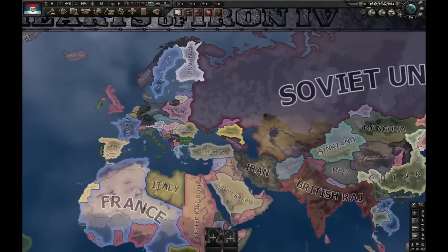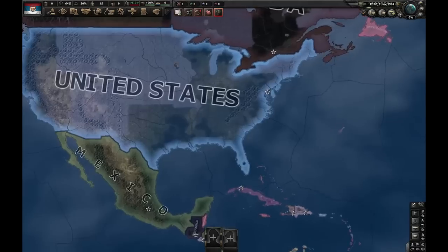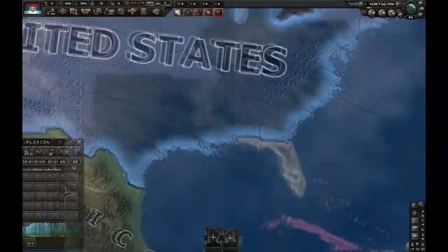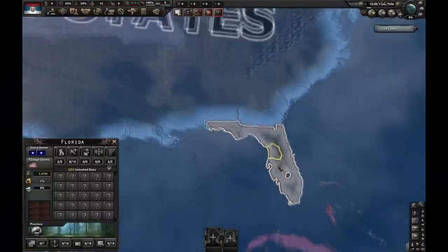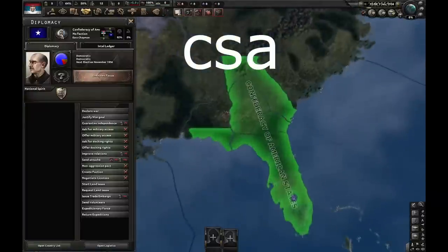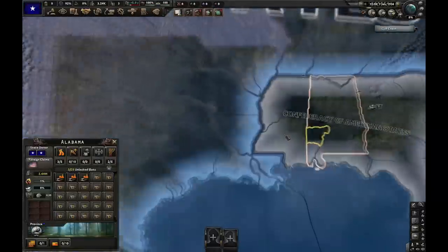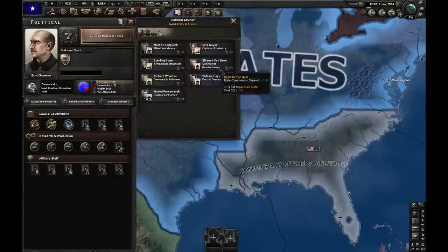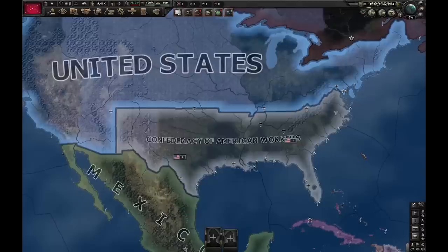We only have two more tags to discuss, both having to do with the United States and their civil war. If the AI is controlling the Confederate States of America, there is a special tag for that called CSA. The funny thing is, it's democratic by default. At the start of the game it doesn't have any cores, but if you somehow got control of it, you could hire a communist revolutionary and literally become the Confederacy of American Workers.